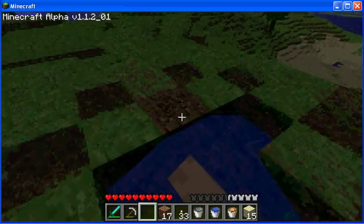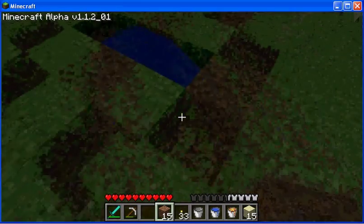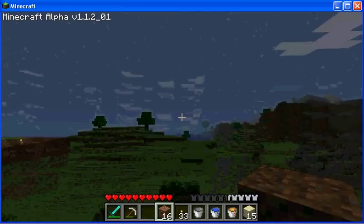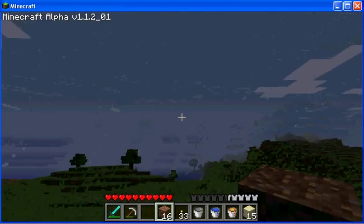You actually only need one of the 3x1 trenches, because if the trench is on your right, then you're going to end up facing to the left of the setting sun, or south.